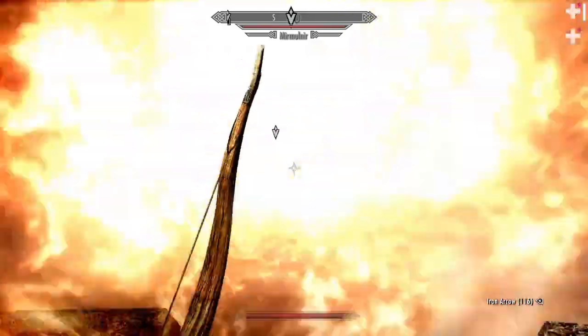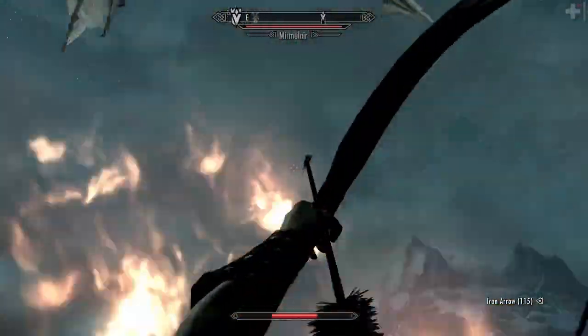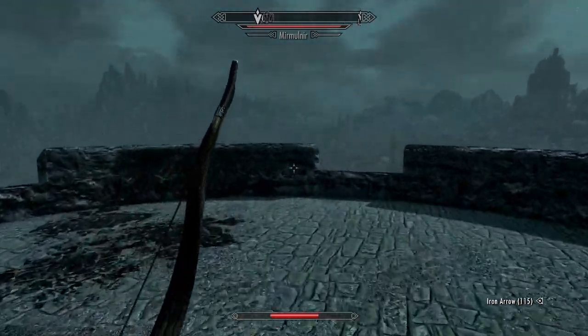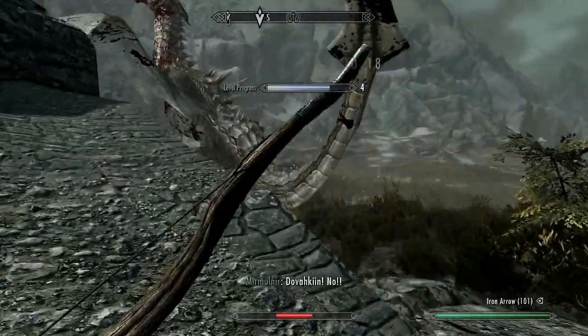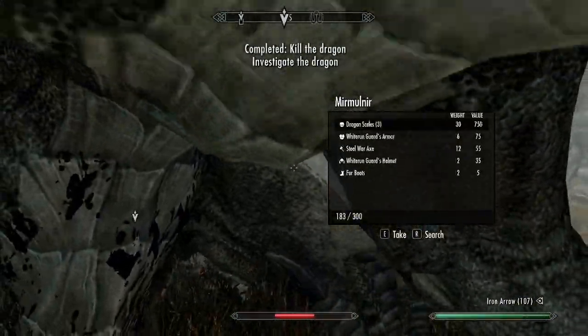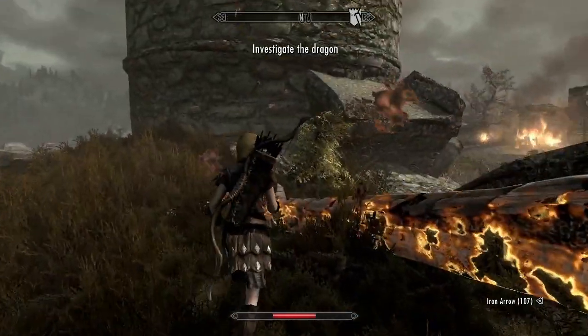At first we just shoot some potshots at the dragon, but eventually we decide just to let it land and rush it, slapping it in the face with our toothpick until it dies. We're also able to loot Whiterun guard armor off the dragon, so at least for now we can actually wear some guard armor, since I forgot to take the Stormcloak armor from the beginning.